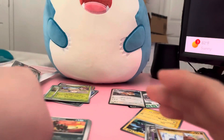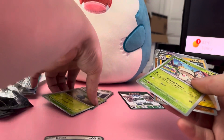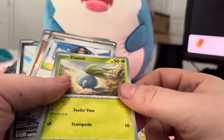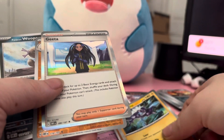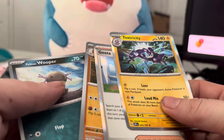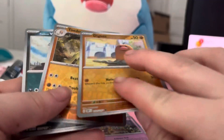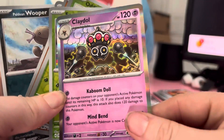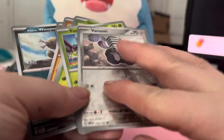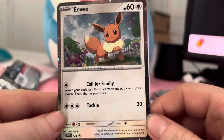Unfortunately we didn't get anything too amazing, but here's a quick recap of what we got. We got the Trainer Support Geeta and the Toxtricity — those were the two rares, very interesting. We also got a few reverse holos, and there's the Clodsire which is actually pretty cool. And of course, the lovely EV promo card, which I'm going to sleeve right away.